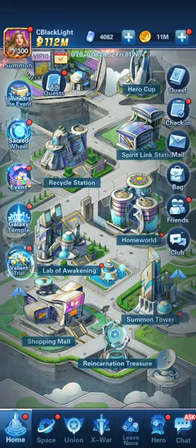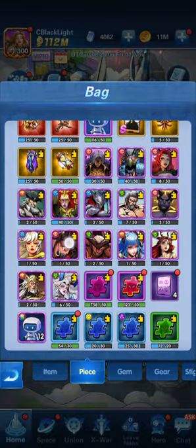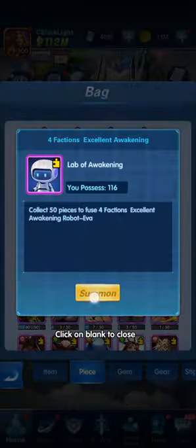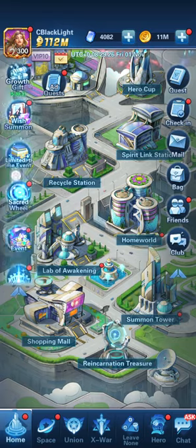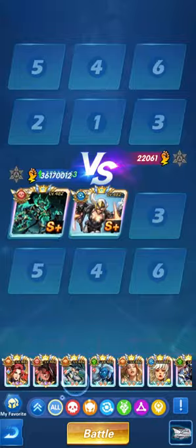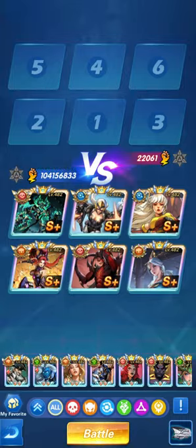Next is the valiant trial, but first let's ask for help and select our hero we're trying to build — Elodie. Let's look at the status of hero pieces we have and open what we can. We have eight supreme chests to open at a future date. Let's go into the valiant trial exploration.